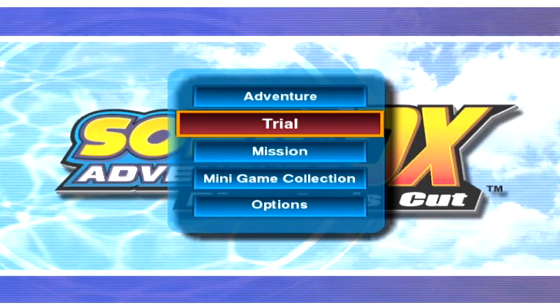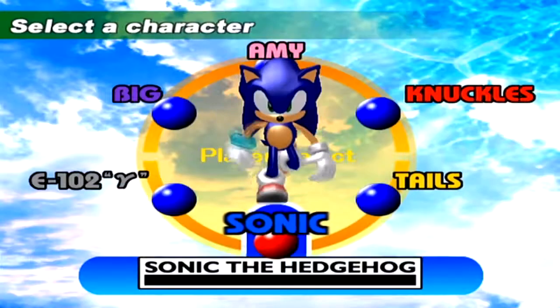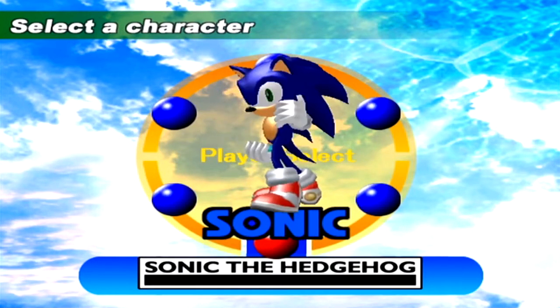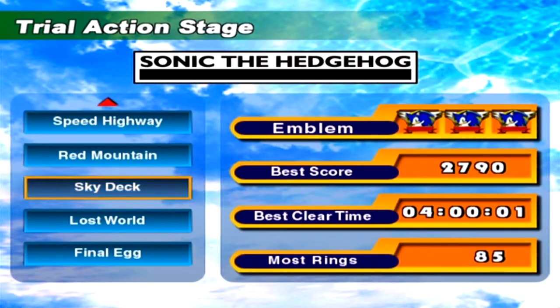What you would do in order to get the emblems - there are three emblems per action stage. In order to get those, you go into trial mode and you can pick your character out. Basically what this video is going to be is me speedrunning the levels or doing whatever is necessary for each condition, and giving you strategies on exactly how to do them with each character.